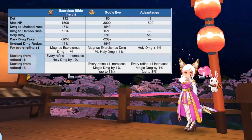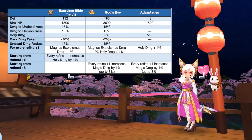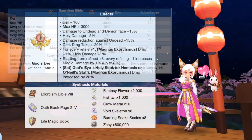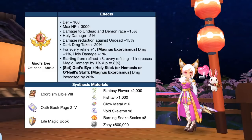And lastly we have the God's Eye, which is the synthesis of Exorcism Bible. This is a must-have for the Magnus Exorcismus build of the Priest class as it significantly boosts holy and magic damage. In comparison to a tier 8 Exorcism Bible, the God's Eye will grant extra plus 48 DEF, plus 1500 max HP, and plus 5% holy damage. Refining it to plus 15 is ideal since it will grant a total of 20% holy damage and 8% magic damage. Here are the needed materials for synthesizing the God's Eye.